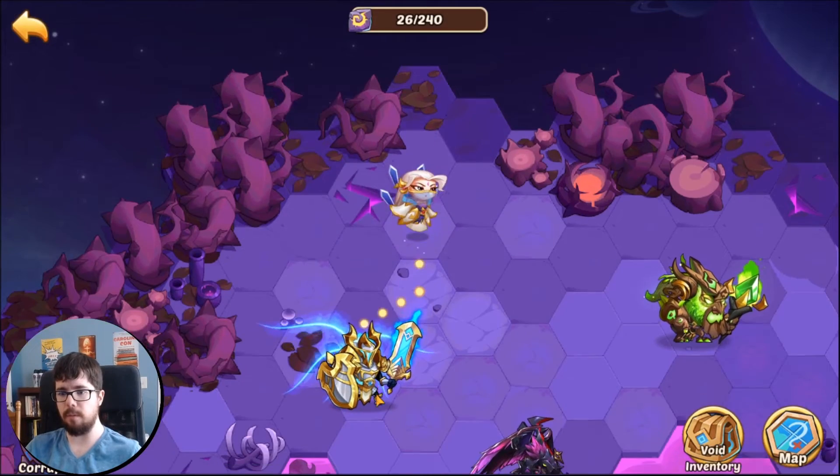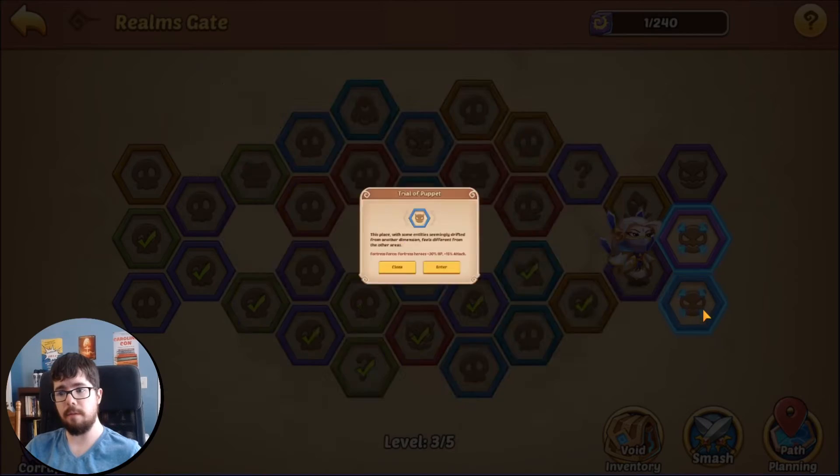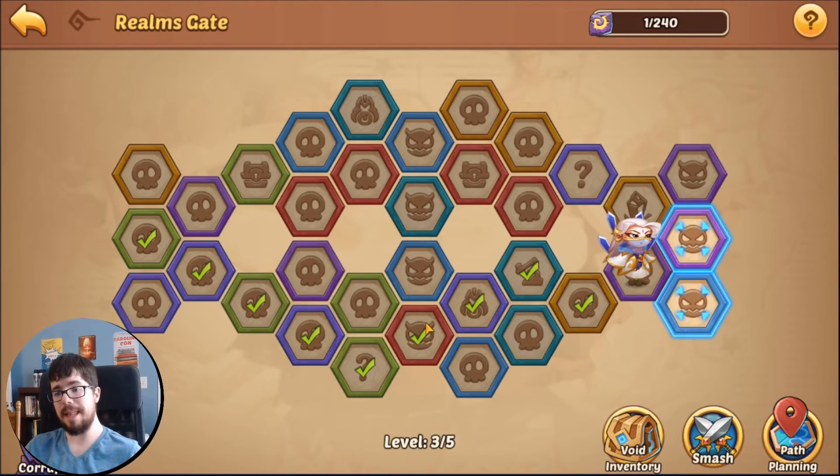The floor normally takes a little more than 240 energy, especially with a mining wave. The boss for normal levels is just another puppet, so it's not that interesting to show off. That's going to be it for my Realms Gate tutorial and introduction. Please let me know in the comments if you have any questions about the Realms Gate or Void in general, or if you've done some math and found an optimal path that Jimmy or I haven't thought of. Be sure to hit like and subscribe if you enjoy the content — I'll catch you guys tomorrow.